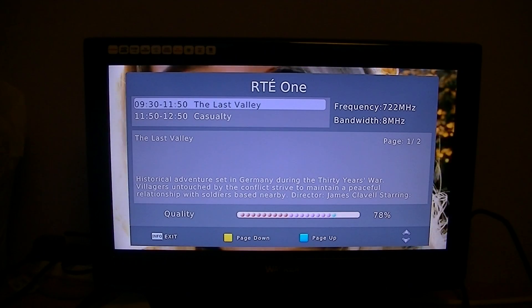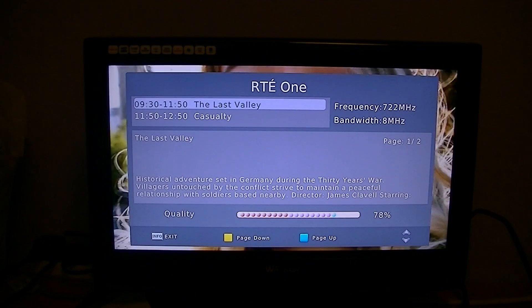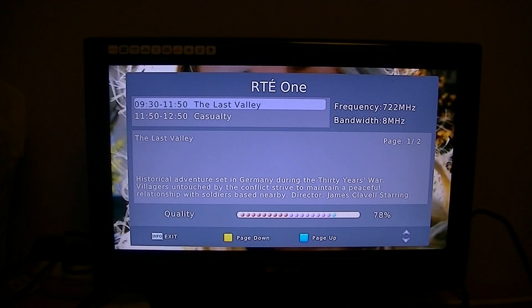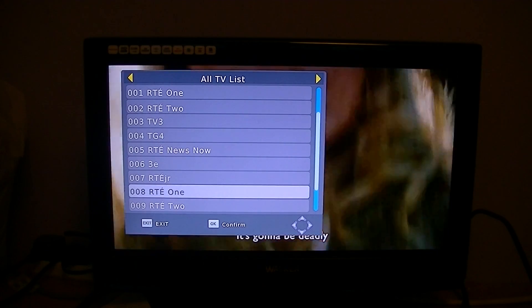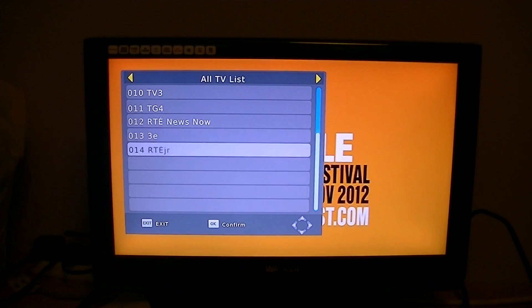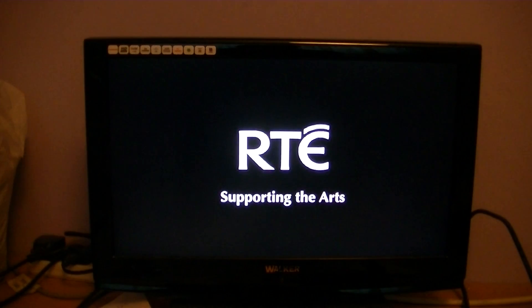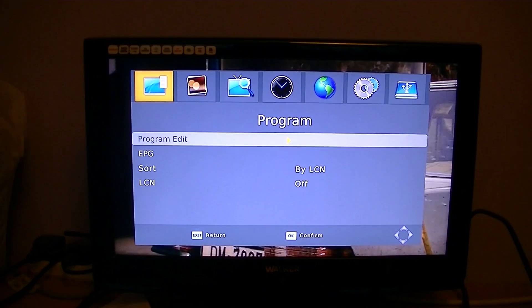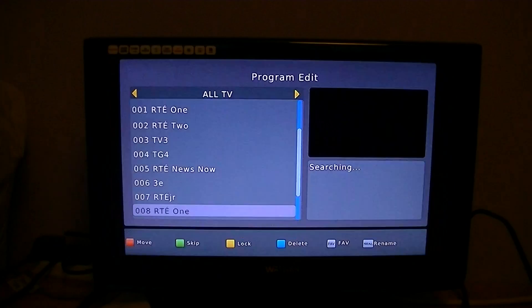So I'm probably going to want to delete the 722MHz channels. The ones in the 722 range on my particular setup are going to be from channel 8 to channel 14. So what I'm going to do here is hit the menu button, go to Program Edit, and the default password is 6 zeros.